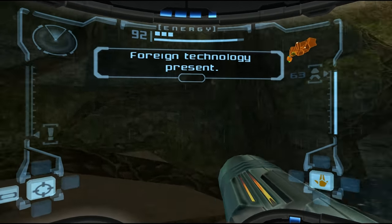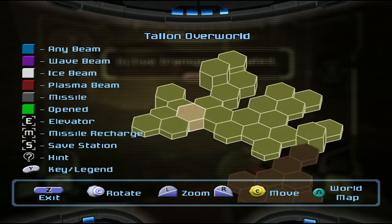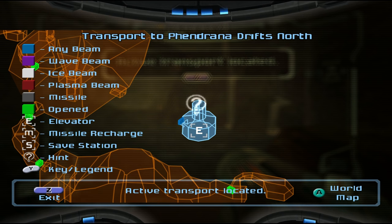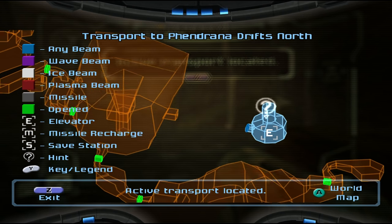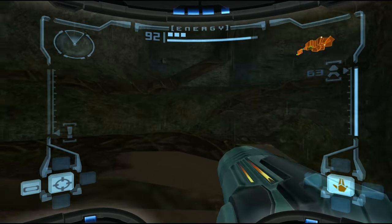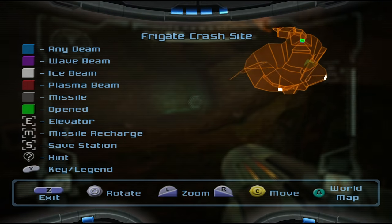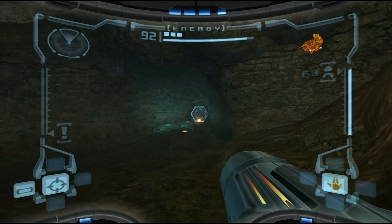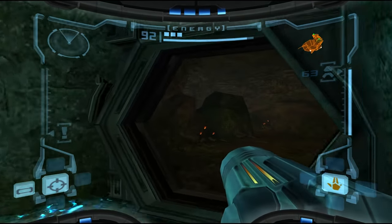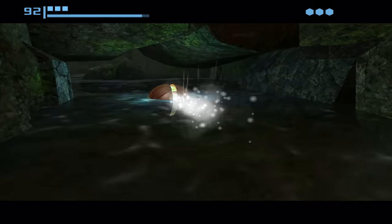Foreign technology present. So I'm gonna go back to the monitor station - the game's telling me to piss off. Alright - is there any other way I can go, or is this a dead end right now? This looks like a dead end. What we managed to achieve here is alert the pirates to our presence and, amazingly, get lost. That was very helpful.